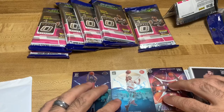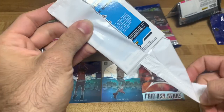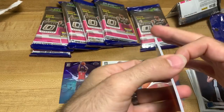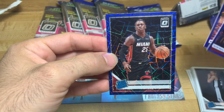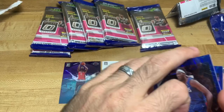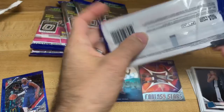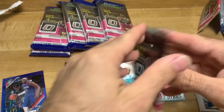First hanger pack is looking really strong honestly. The extra blue velocity parallel - let's see, Kendrick Nunn. We got Montrezl Harrell, Bogdan Bogdanovic, and oh my gosh - another blank on the front, another error card: Kendrick Nunn. That's crazy, I wonder if that makes it worth more too. If you like these unboxing videos or this kind of stuff, let me know in the comment section below and I will do more of them.